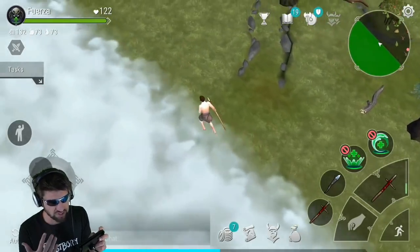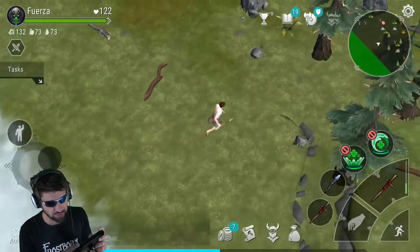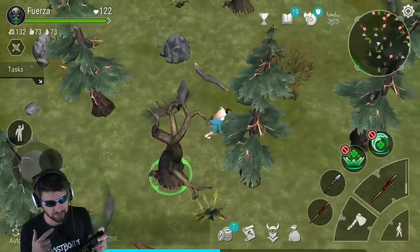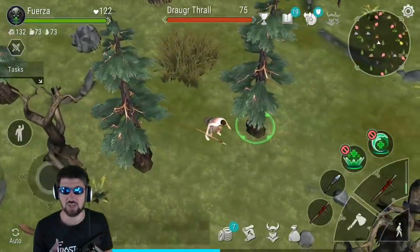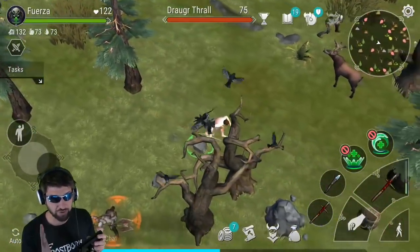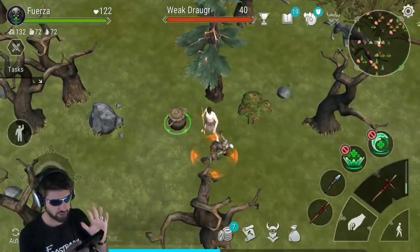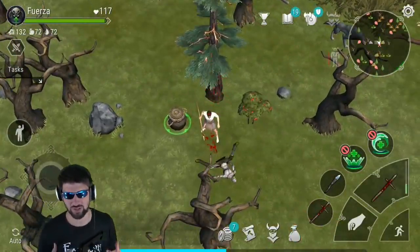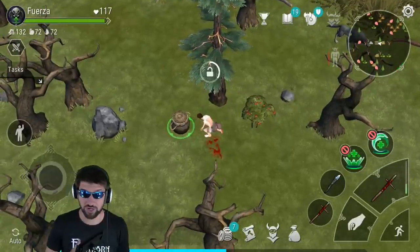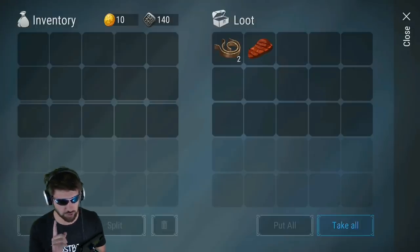You also need dragon scales and a bunch of other things that we're going to get from this episode. This is the most efficient way to get those things. I'll probably make another episode for dragon scales and those other materials. This could be a very boring episode if I did it straightforward, and you'll kind of realize that as you see what the most efficient way to get leather strips is. We're at the green wood zone. It's very important that you choose the green wood zone.